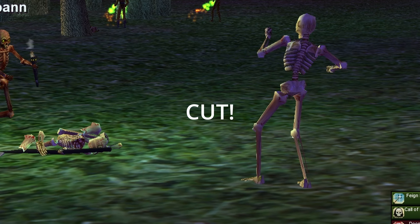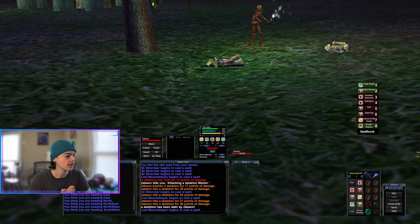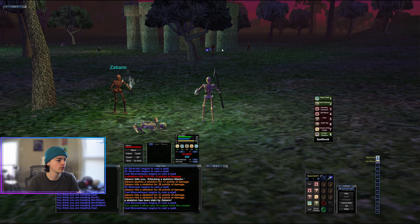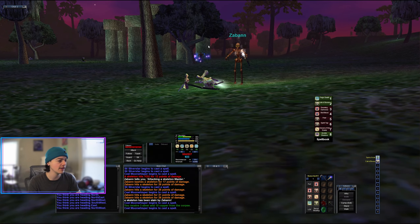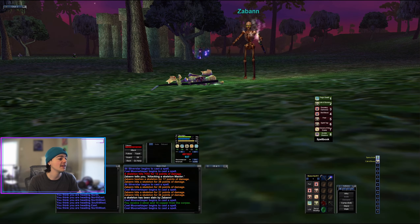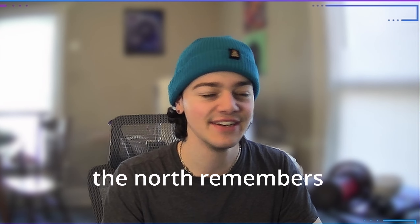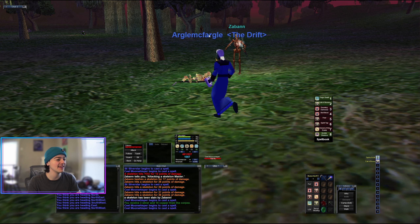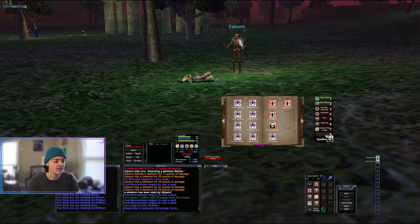I guess I didn't get the experience for that pull. All right, we are back in action. I had to make a new pet, just took out the skelly, the druids are back up. It was a simple misunderstanding with the other guy — he was passing through, happened to get aggro, and took out the druid. It's all in the past, forgive and forget. I'm gonna try to split this camp again, or break the camp.